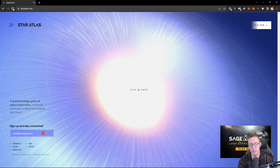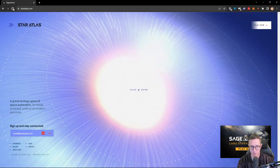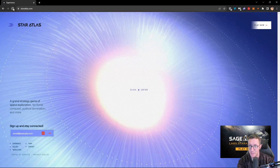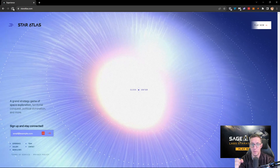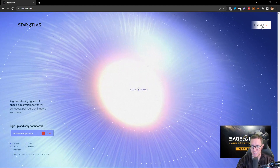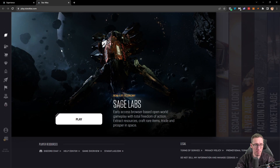I'm going to assume that you understand the basics of crypto and Web3, that you have a crypto wallet set up and know how to put funds into it. I'm also going to assume you understand the basics of Star Atlas as a game. If you don't, I've got other videos that cover that. We're just going to jump straight in, click Play, and connect our wallet.